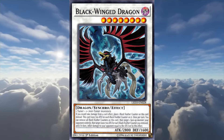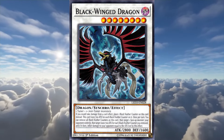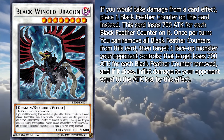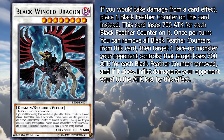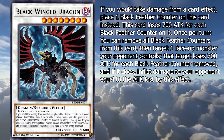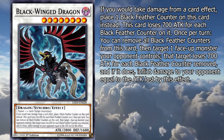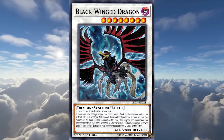Black Winged Dragon is a level 8 Dark Dragon generic synchro monster with 2800 attack, 1600 defense, and the following effect. If you would take damage from a card effect, place one Black Feather counter on this card instead. This card loses 700 attack for each Black Feather counter on it. Once per turn, you can remove all Black Feather counters from this card, then target one face-up monster your opponent controls. That target loses 700 attack for each Black Feather counter removed, and if it does, inflict damage to your opponent equal to the attack lost by this effect. This is certainly one of the effects of all time.